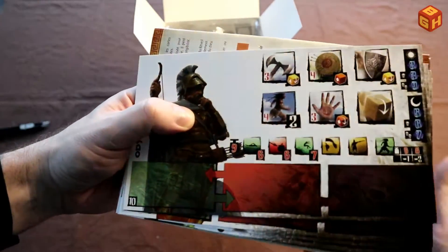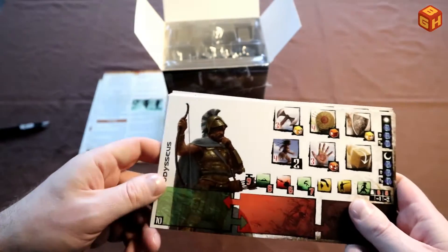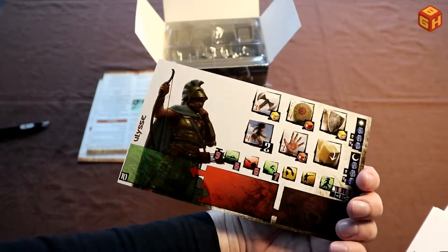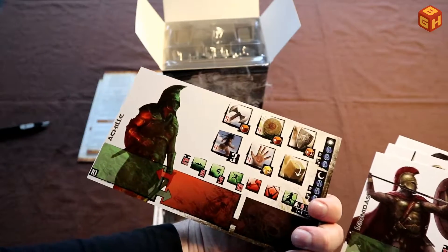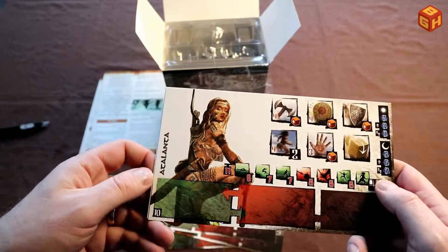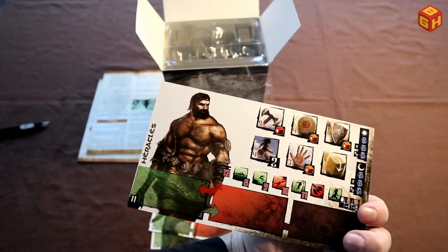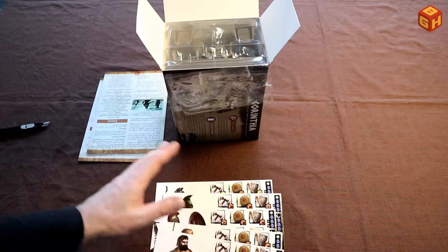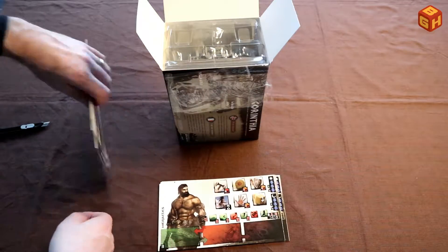So here we have some Conan dashboards. For Odysseus — that's pretty cool, so you can use Odysseus in your Conan games. On the French side: Achilles, Leonidas, Atalanta, and Heracles — they say Heracles, I'd say Hercules, but okay. So it's pretty cool to have the base game heroes available for Conan as well. I think that's a nice touch, a nice little extra.